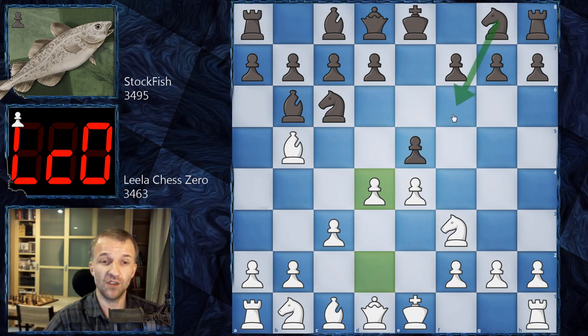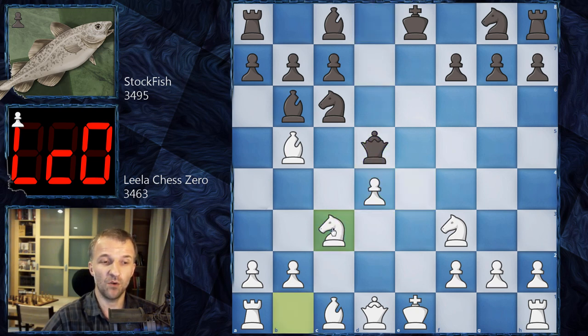Stockfish chose another line: instead of knight f6, it played e takes d4. We have c takes d4, and here there is only one line played in this opening — knight c to e7. This is the only move, because the pawn center is just too strong. You cannot challenge it with something like d5.